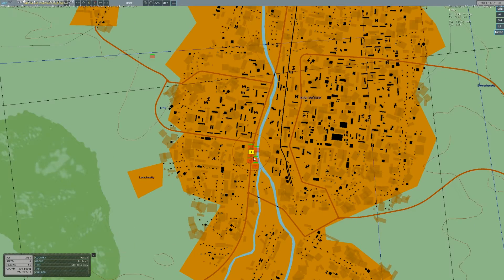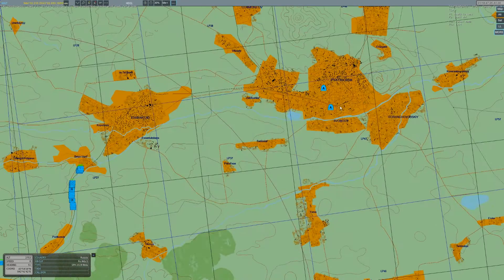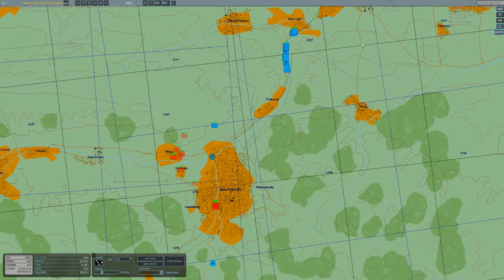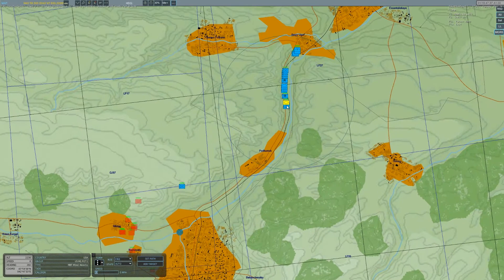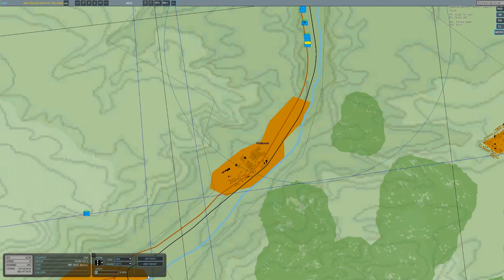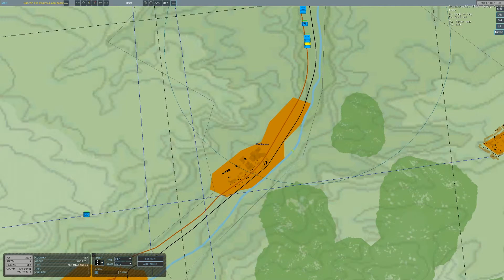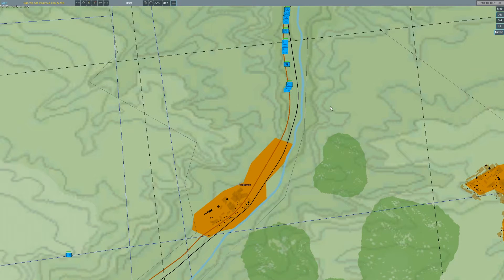That would probably be a good time to move some of this stuff forward at least. Let me go ahead and set a path for these guys and just take them down here to the edge of this town. Set path right there. Set path — take it slow on up in column formation. Let me go in and see what these guys are doing — the comms menu keeps getting in the way.